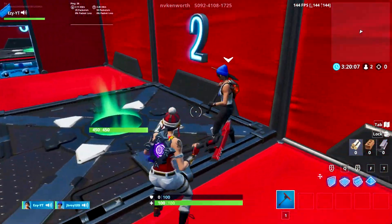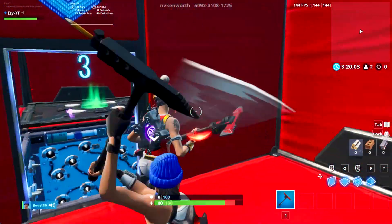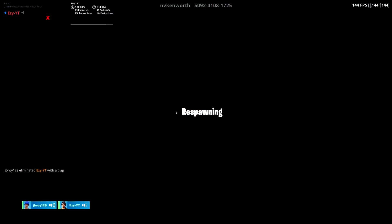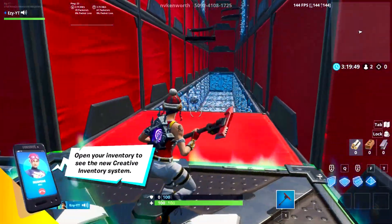Being the first one, simple easy jump — super hard, go first. Come check, there's a spike dude. There's a spike trap. Yeah, I got killed. Nice, let's go — it is easy jumps.